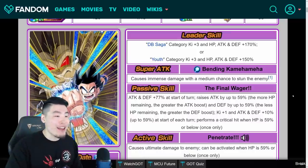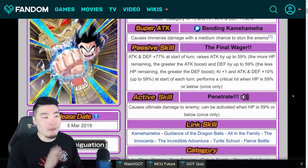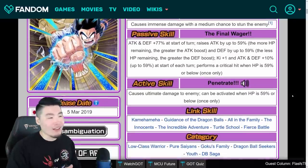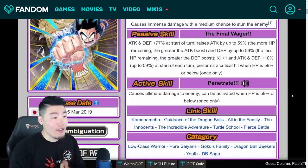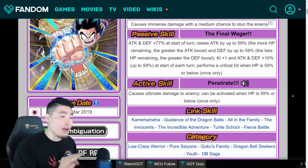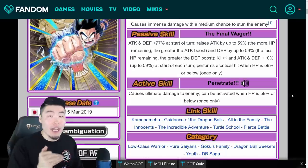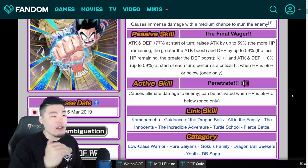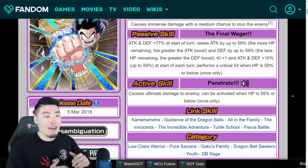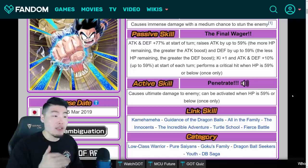His super attack is Bending Kamehameha, causes immense damage with a medium chance — 30% — to stun the enemy. His passive, called The Final Wager, has a lot going on. First, Attack and Defense plus 77% at the start of the turn, so that's always there. Then, raises Attack by up to 59% the more HP you have remaining, and Defense by up to 59% the less HP remaining. So essentially, at max HP you get the full 59% Attack boost but none of the Defense boost, and as HP drops you get less Attack but more Defense — he gets more tanky at lower HP.